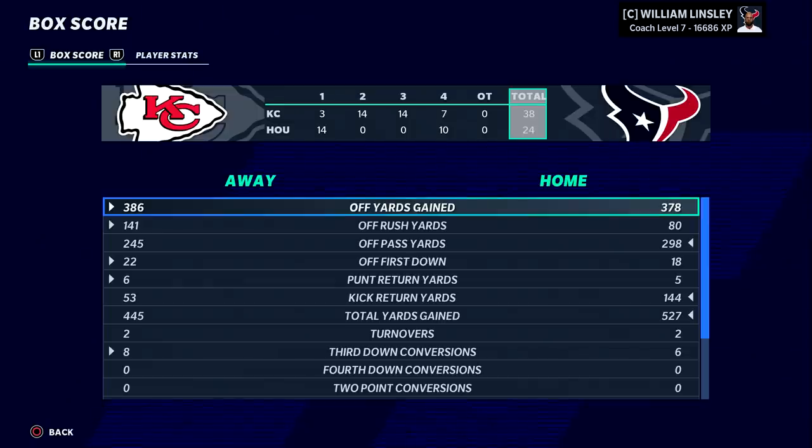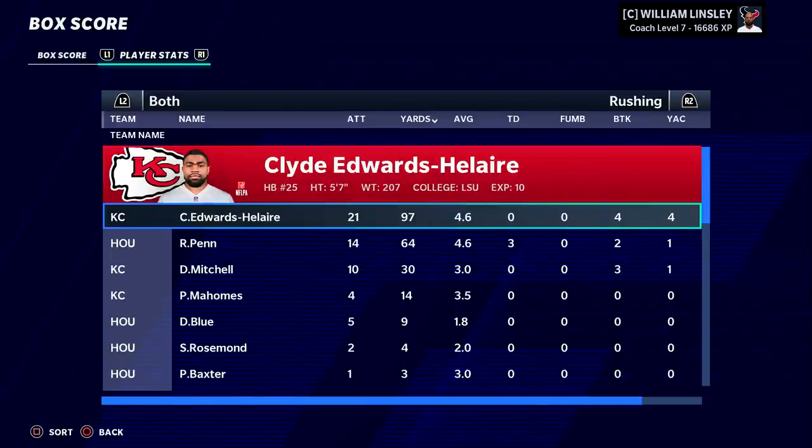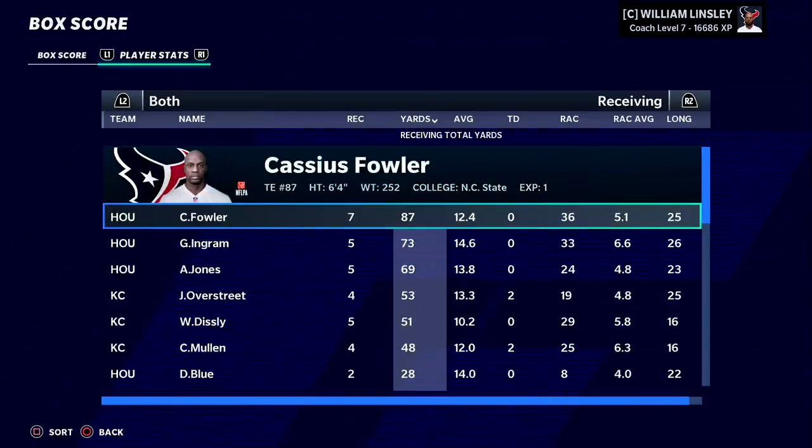The Chiefs put up 38 points against us and we have lost our first game of the season. Patrick Mahomes: five touchdowns. That'll happen to even the best defenses. Clyde Edwards-Hilaire: 97 yards — they ran the ball really well. Penn did score three times, but it wasn't enough.